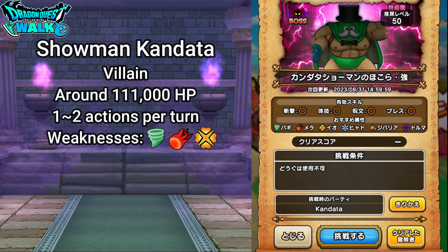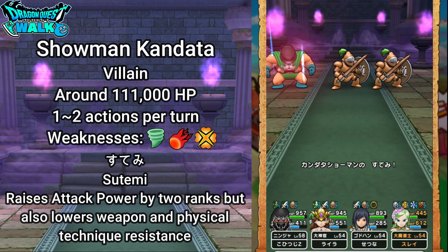The first three — Baggi, Mera, Io — are the ones you want to use. He's not going to have a whole lot of abilities, pretty much just four. The first and greatest one is going to be Stemi.